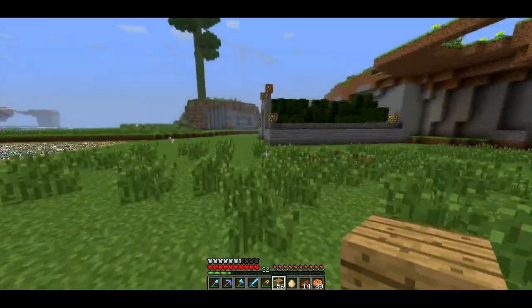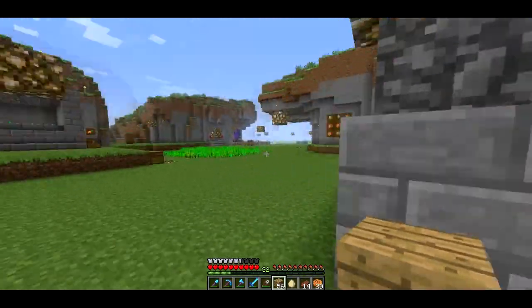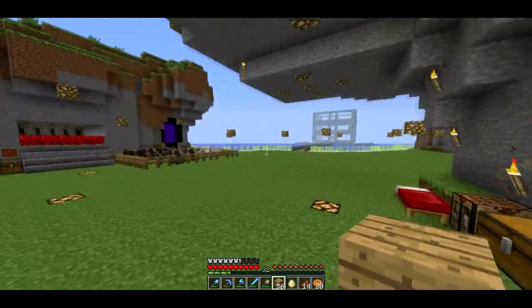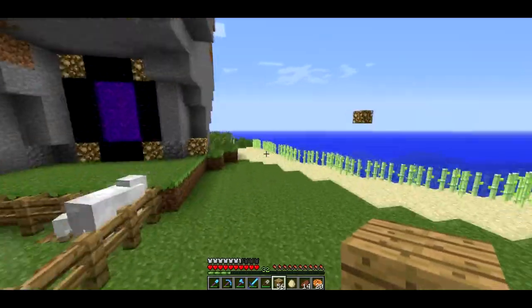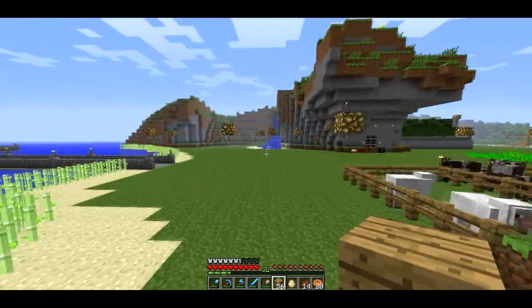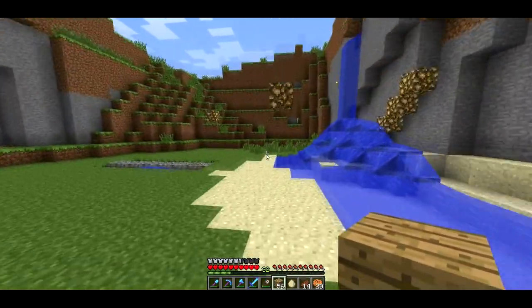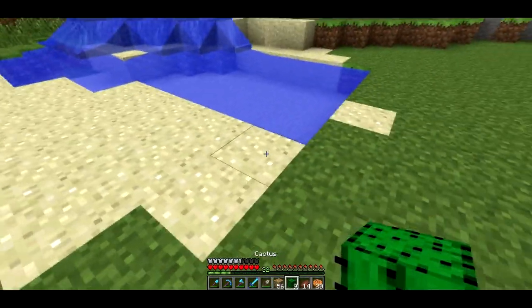The last thing we are going to do is make a cactus farm. I'm not sure if there's a big spot of sand, but if there is that would be awesome - and there is. Actually, that's not really a big spot of sand at all. Maybe we should make it over here - there is some sand over here, so that will be a good spot. Let's get out our cactuses, and hopefully by next episode they will be growing really fast.